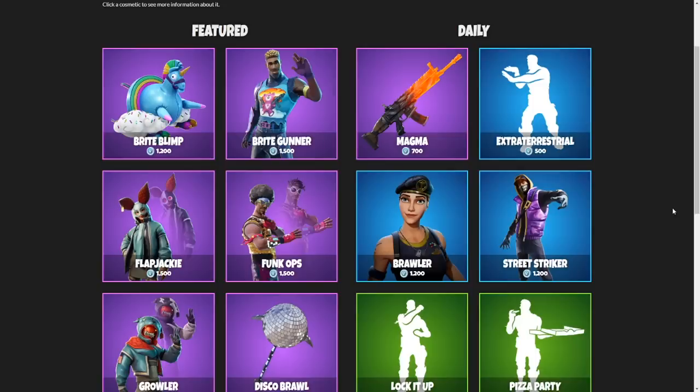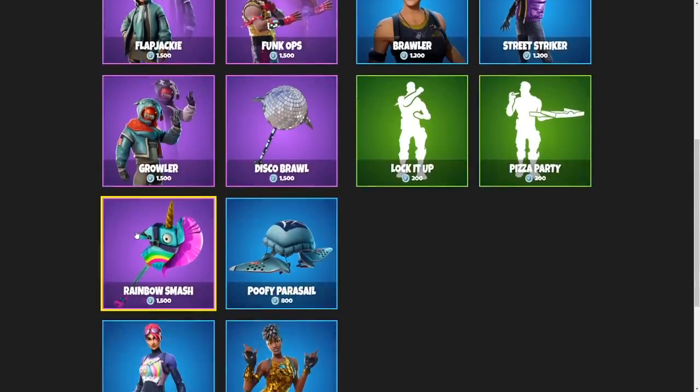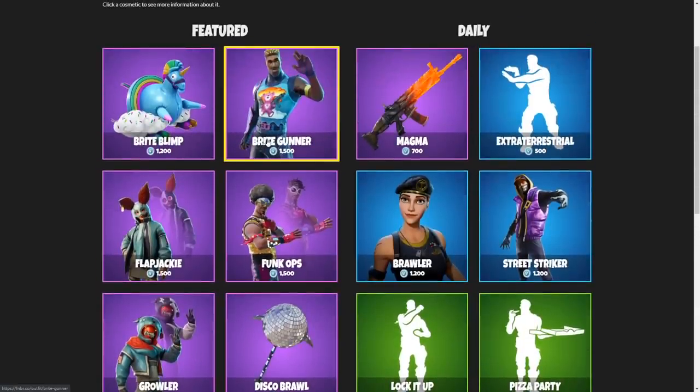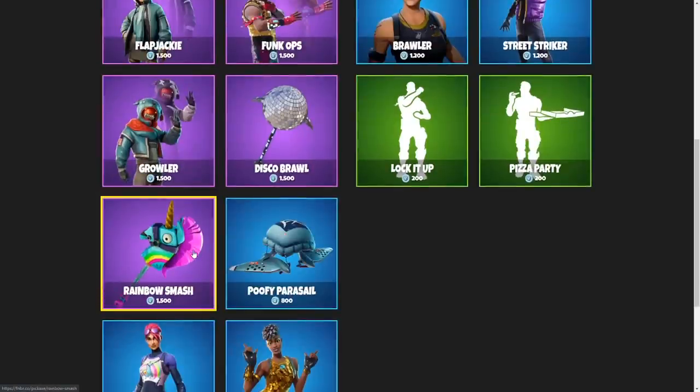For the November 17th item shop, I don't know why I'm this way, but pickaxes always appeal to me, I think even a little bit more than skins. So my decision was made easy when I saw the Rainbow Smash. I love this pickaxe as of right now — it's sort of a love-hate relationship, but right now I'm loving it. Even though the Bright Bomber is tempting, maybe even the Bright Gunner for that Bright Bomber back bling, but I have to go with the Rainbow Smash here.